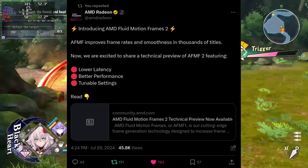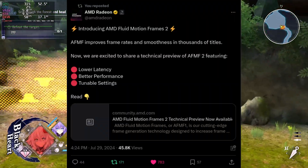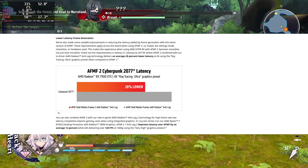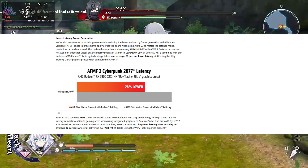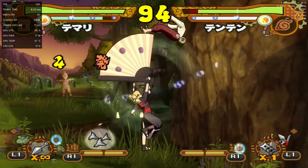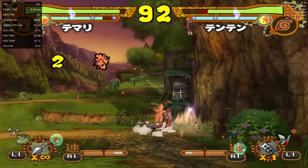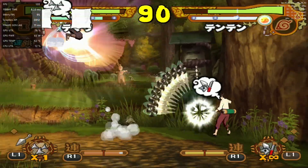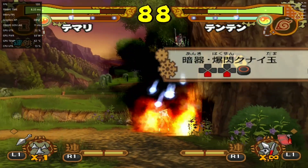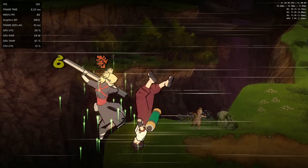AMD knew this was a severe issue, and they finally addressed it. Recently, they released a beta driver for AFMF2, their new version of fluid motion frames, that has some pretty good improvements. They say that they improved the latency. I'll just tell you up front — I still feel input latency, admittedly testing games that have 30fps as the base frame rate, so maybe I'm shooting myself in the foot from the get-go. But it is still far from matching the 16.6ms latency that I would usually get from a true 60fps experience, just keep that in mind.